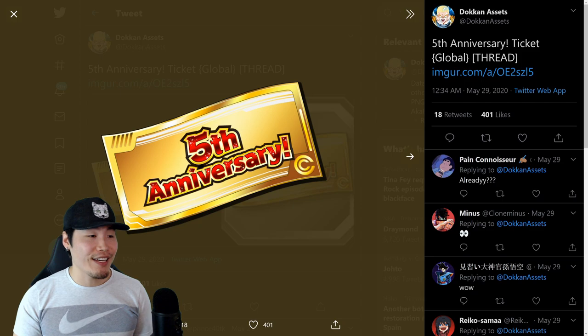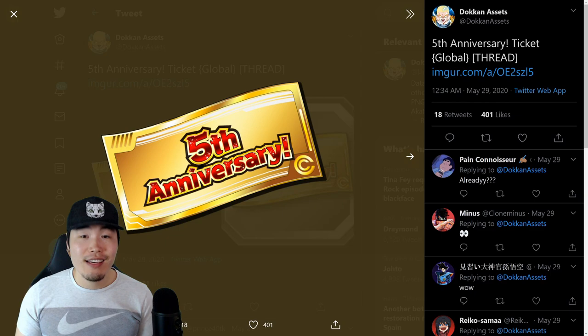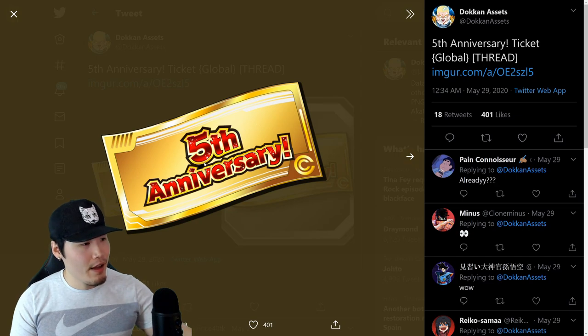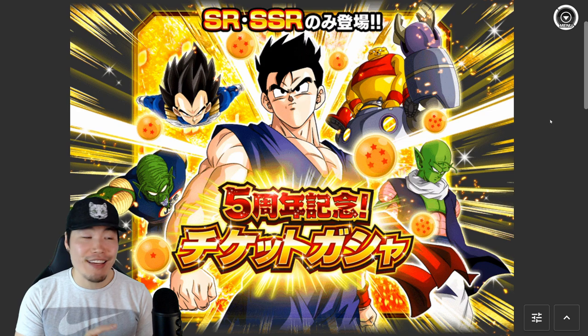The first one is this fifth anniversary ticket you see on the screen, which we've all pretty much been collecting over the last three to four weeks through missions. And if you're on top of things and completed all your missions, then you'll have a grand total of 55 tickets by the time the anniversary begins. Once that happens, we'll be able to use these tickets to summon on this five-year anniversary ticket banner.